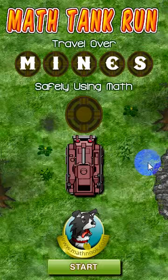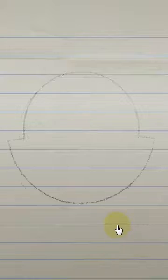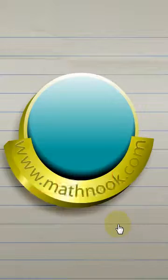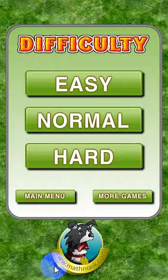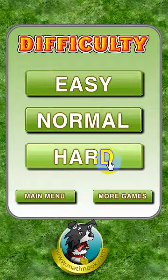Let's go ahead and take a look at the game. When you first start it up, this is what you'll see — the menu here. Let's go ahead and click the start button. There's our logo, and once that's over, you can choose to see more games, which will take you to our website, or start. At this point, you can choose to play the easy level, the normal level, or the hard level.